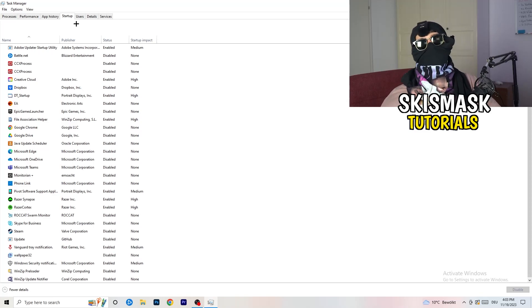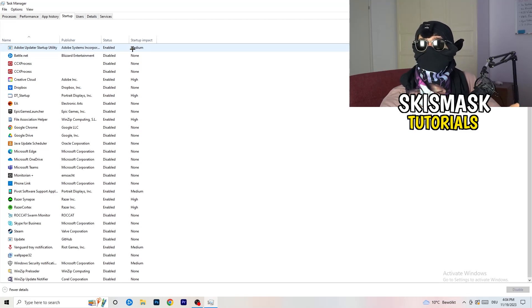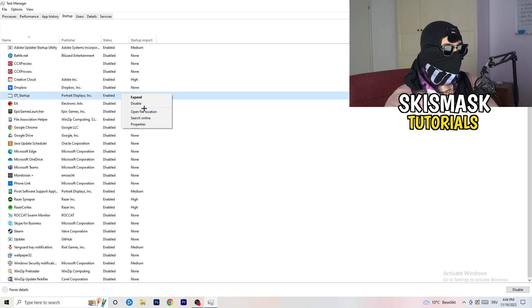A lot of problems start here. If you have too many programs starting when you boot your PC and running in the background without you even knowing, that will absolutely cause FPS drops on a low-end PC. Go through the list, find programs you don't need running at startup, right-click them, and click Disable. Once you're finished, you can close Task Manager.